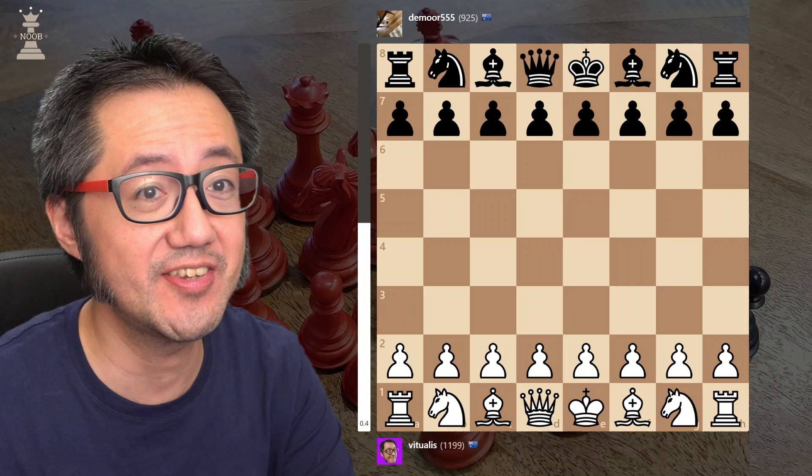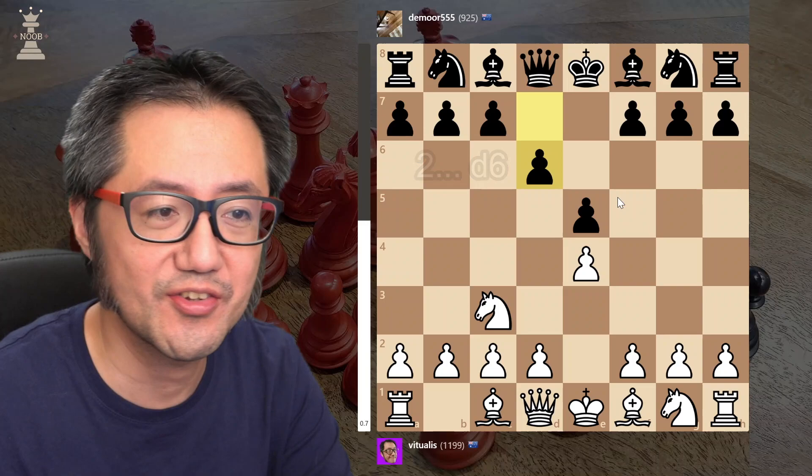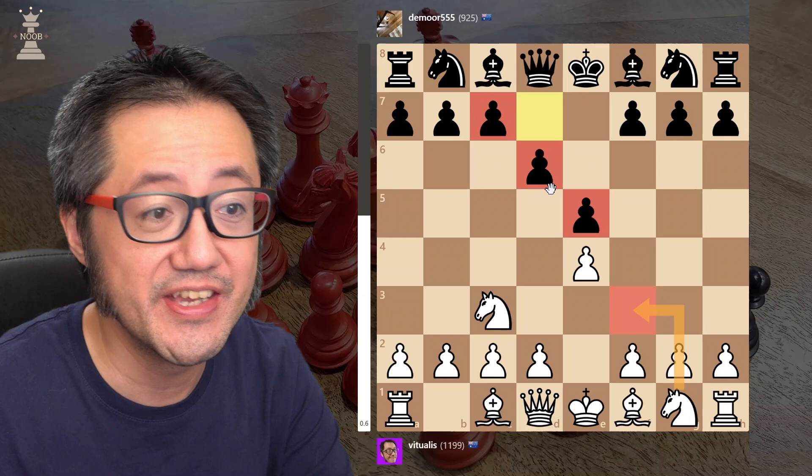So what do we mean by that? Let's have a look: e4, e5, knight c3 — so the beginning of the Vienna — and now d6. This is a Philidor's defense-ish response to the Vienna. If we had played the other knight, this would be Philidor's defense.